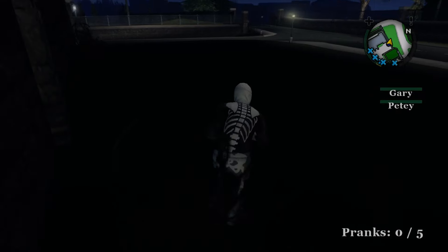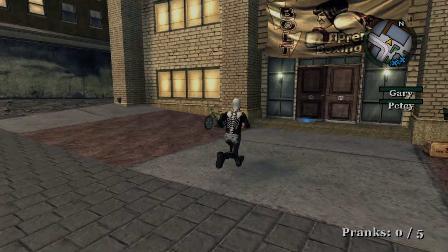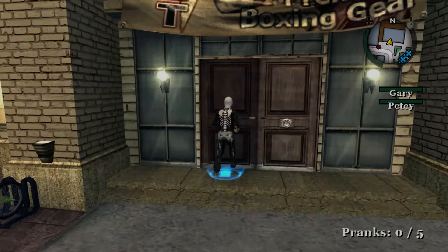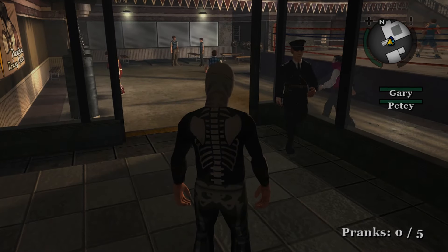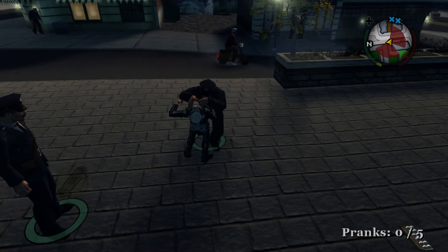This glitch can also be done during Halloween, so you're free to perform the five pranks in town. Gary and Petey won't be able to follow you after passing through the wall, but they'll respawn if you enter the boxing gym. Once you're done, let yourself get busted by the cops to return to the academy.